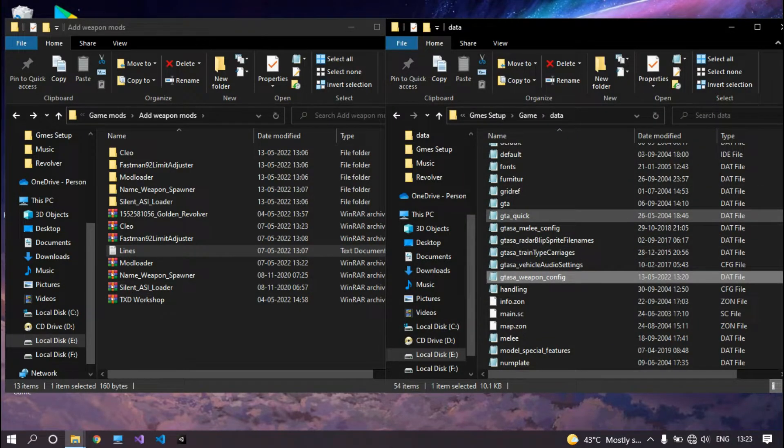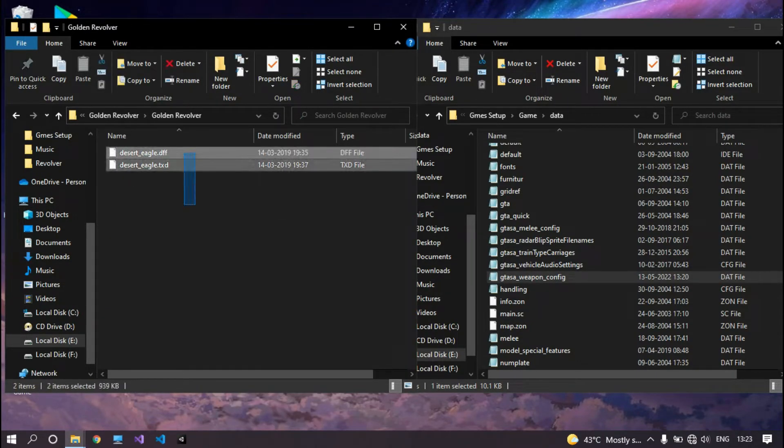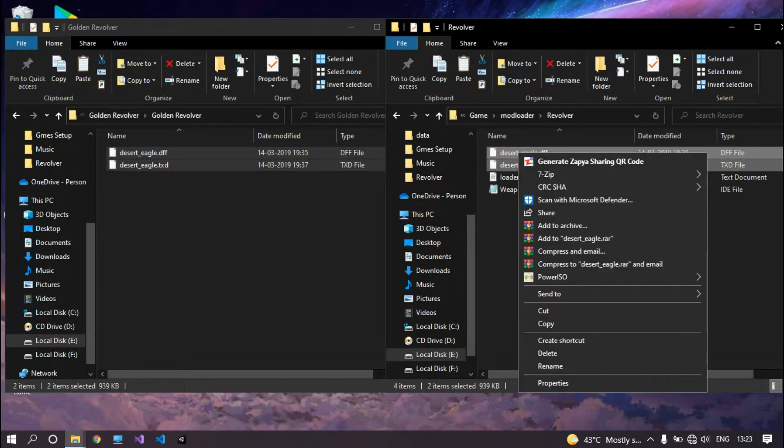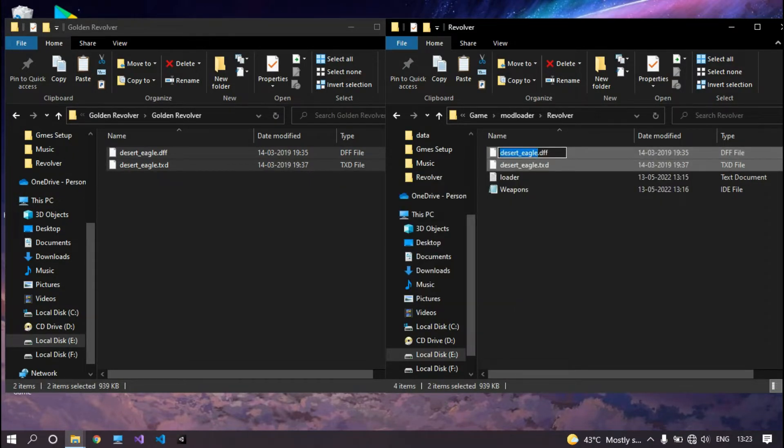Now extract your weapon mod and copy the DFF and TXD files into your weapon folder inside the Mod Loader. Now rename them after your weapon name — in my case it will be 'revolver'.